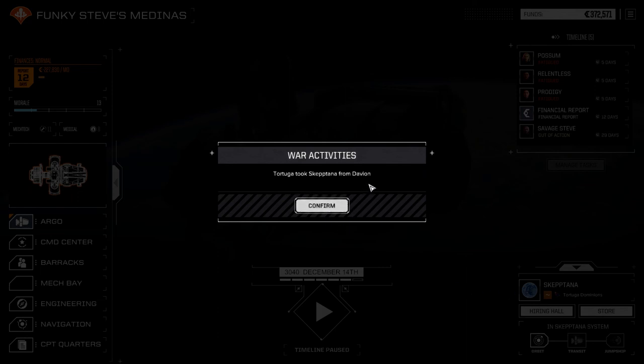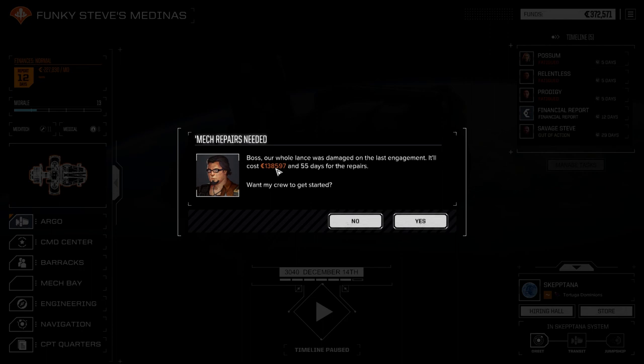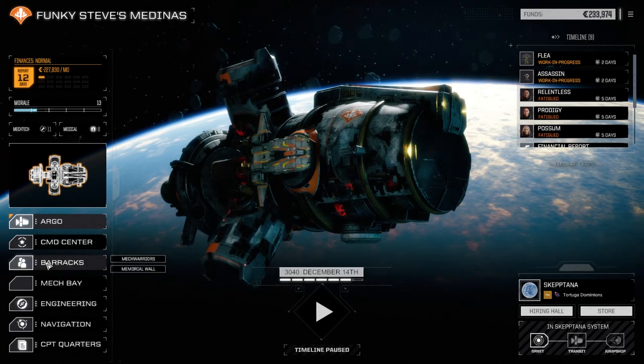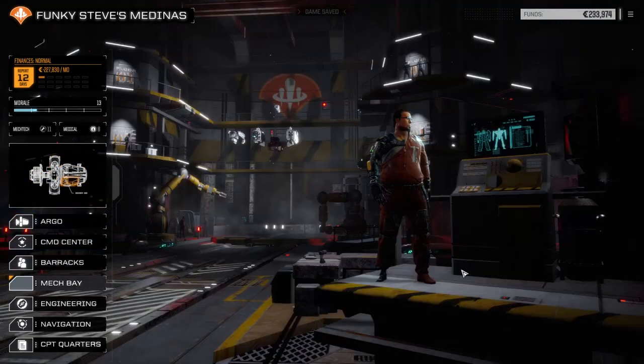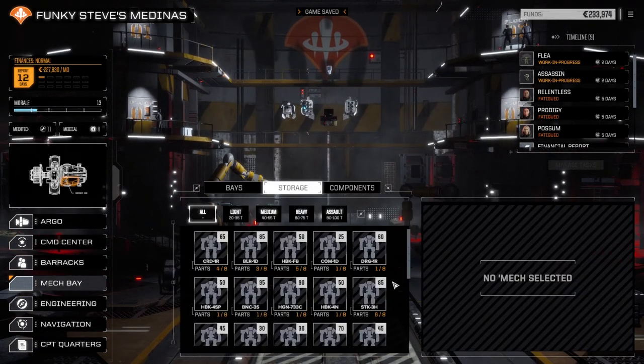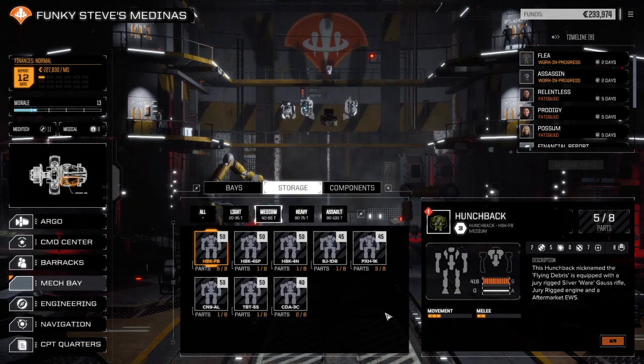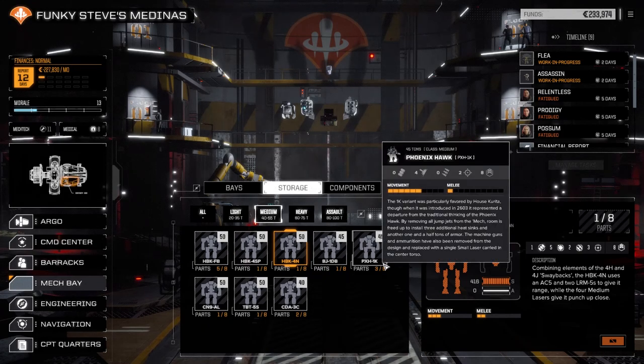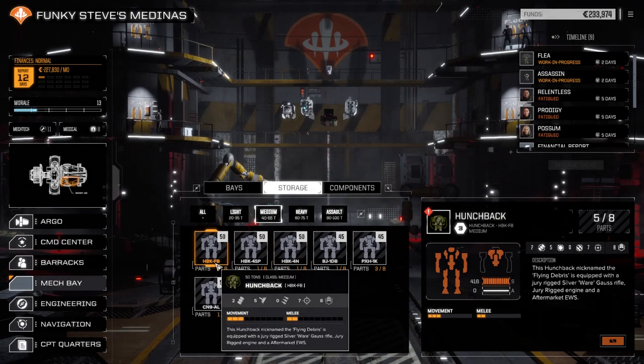We took Skeptana from the Davians - are you kidding me? This is such an excellent episode. But 138,000 in repairs is not so good. Hunchback - are you serious? Still though, there's five parts right there. Going to medium - five, six, seven. We're short one Hunchback part but we've got seven parts now and it's going to be this version when we get it. Jury rig, silverware, Gauss rifle - so it'll probably end up being this version of the Hunchback when we do get it. That's going to be pretty cool.